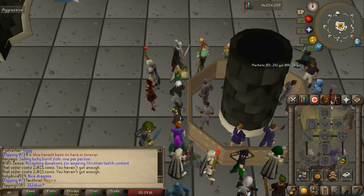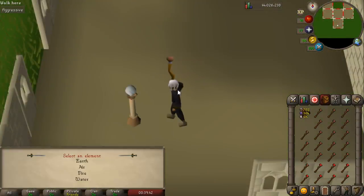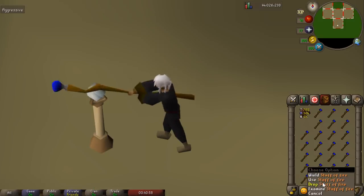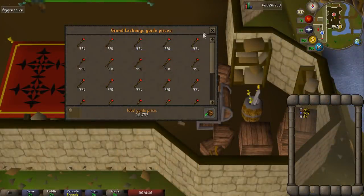I'm using a rune pouch — though house teleport tablets work as well — and a ring of dueling to teleport back to a bank. We teleport to the house, run down to the study, and use the staffs of earth on the crystal ball, selecting the fourth option to turn them into water staves. Right now we're getting 600 to 700 GP on each one, at a rate of maybe a thousand per hour. Heading back to Castle Wars to price check: the inventory is worth 47k as water staves, versus 26k as staffs of fire — so we made 20k on the inventory, around 700k an hour.